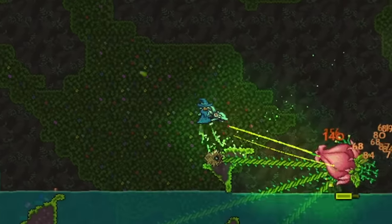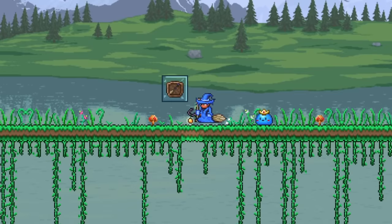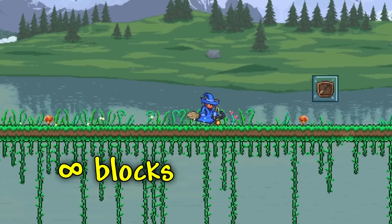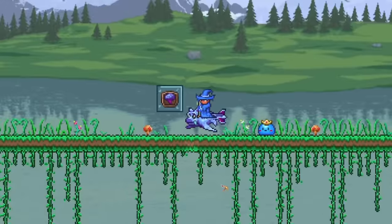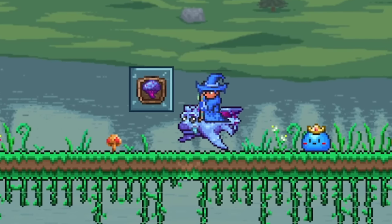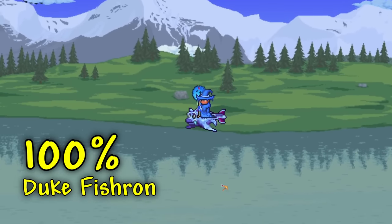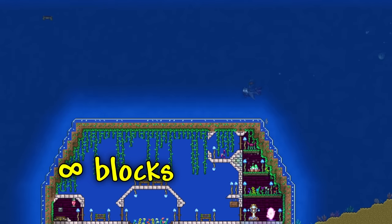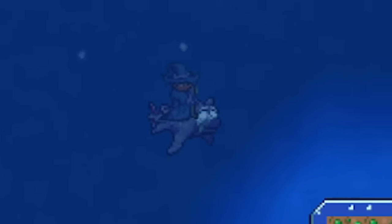Now that we've covered all the normal mounts, let's go over the mounts you can only get in certain game modes, starting with Expert Mode. Up first, we have arguably one of the best mounts in the game, the Witch's Broom, which can fly infinitely, reach a max speed of 62 while going diagonally, and has a 5 to 20% chance to drop from the Mourning Wood. And for the only other Expert Mode exclusive mount, we have the Cute Fishron mount, which always drops from Duke Fishron, can infinitely fly, give you a damage bonus while underwater, and can reach a max speed of 82 when underwater or in rain, or 67 when your health is below 50%.